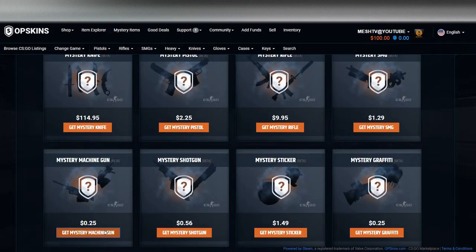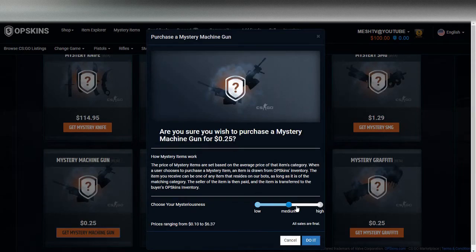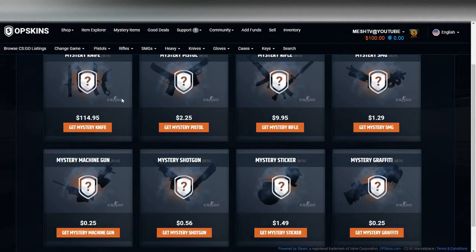You guys have probably seen openings like this before. What they changed recently is that when you go to an item, they have a low, medium, and high risk option. For instance, on the machine gun the low one is 15 cents to $3.16, and if you move the slider up the lower price range drops but the higher one gets higher. We're going to go through most of these minus a knife, test out all the low, medium, and highs, and then probably end the video doing a handful of mystery rifles and hopefully get lucky.